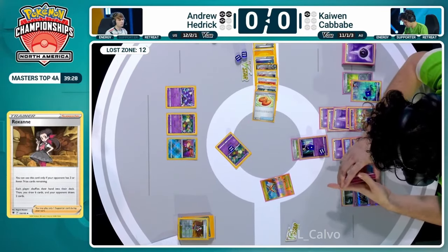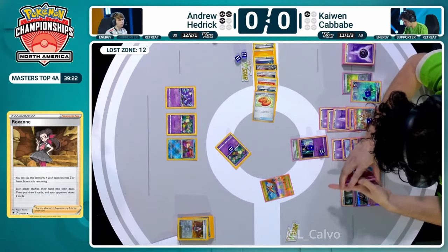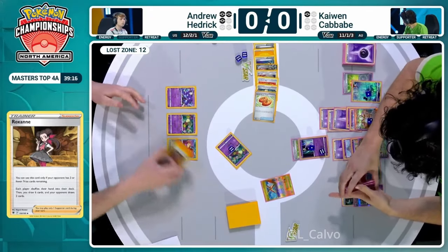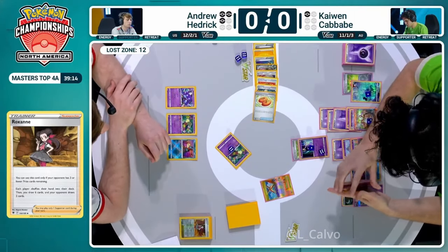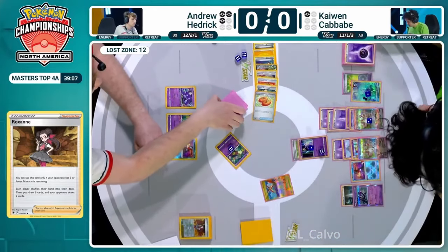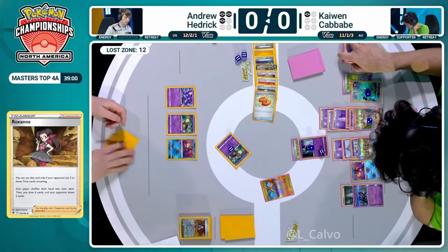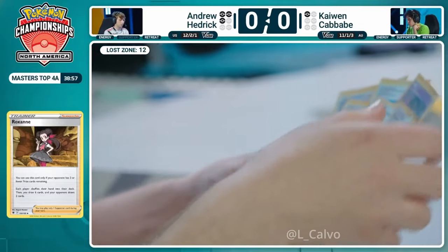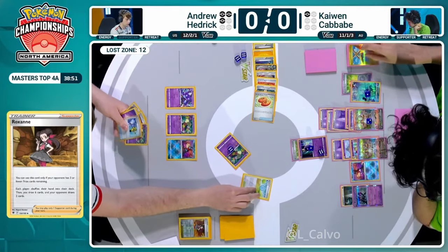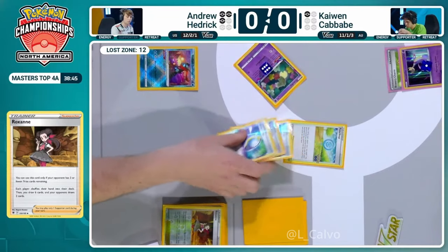Iron Thorns is the only way you deny Psychic Embrace - otherwise Cresselia just retreats and nothing can take a hit from Gardevoir EX. Andrew Hedrick is going to play this Roxanne - the comeback card! Drawing six cards, Kaiwen only gets two after they both shuffle their hands. Pokestop being played, Boss's Orders going down, and two Mirage Gates go to the hand. Hedrick hadn't actually found any Mirage Gates so wasn't going to be able to get an attack going - will now.